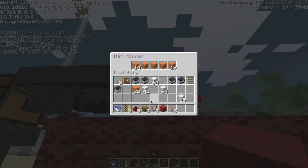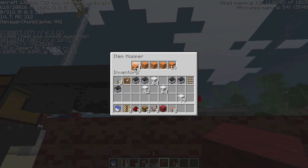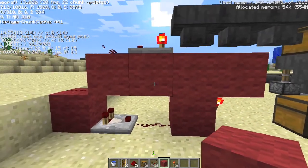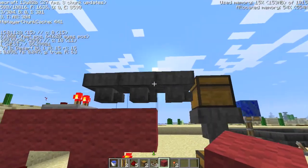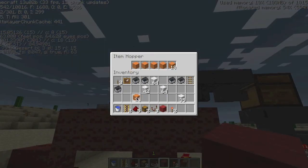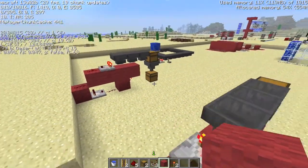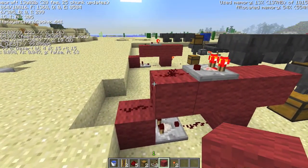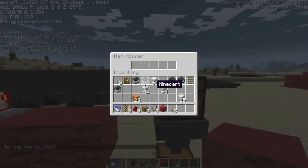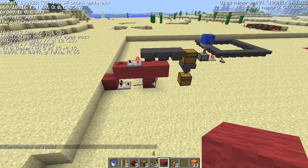To reiterate, this one definitely does work. These are made the exact same way — if you look at this, nothing in the hoppers other than what should be. Comparators, torches, NOT gates, all that good stuff. This one is made the exact same way, same stuff in there, same stuff in all of these. And yet this one works and this one doesn't.